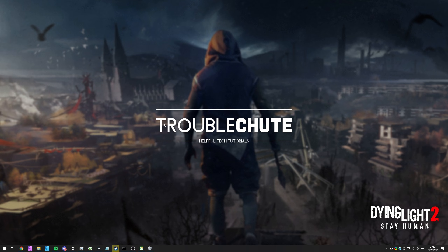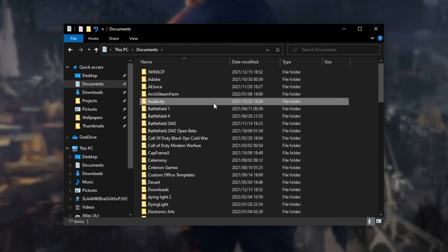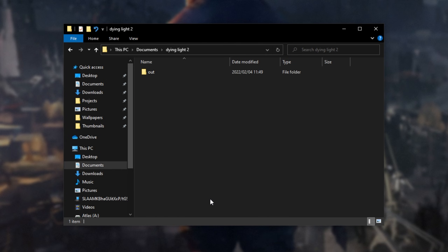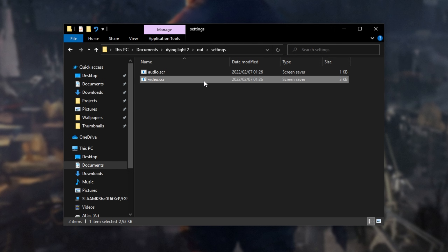First of all, hold Start and press E to open up a new file browser, then head across to Documents. Inside Documents, click anywhere and type 'dying' so Dying Light 2 is highlighted. Open up this folder, then 'out', then 'settings'.